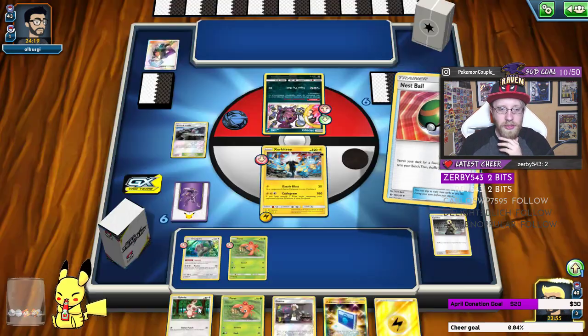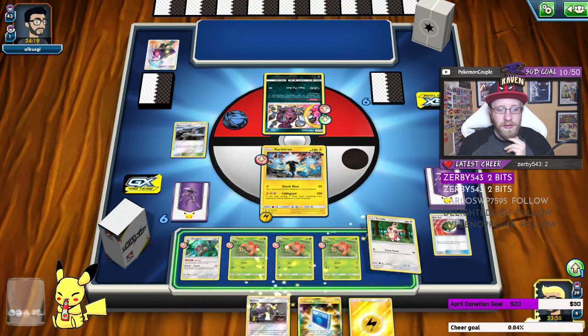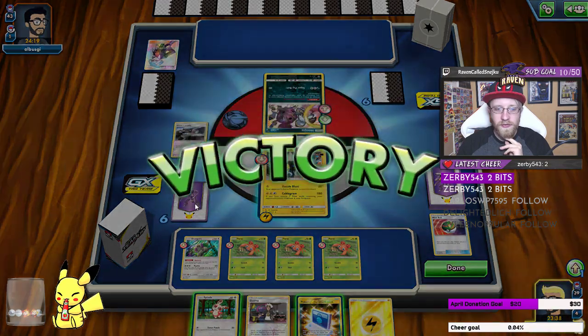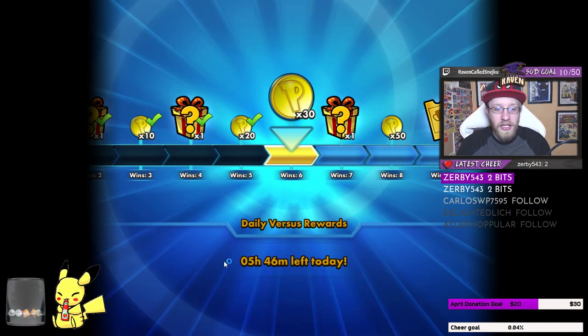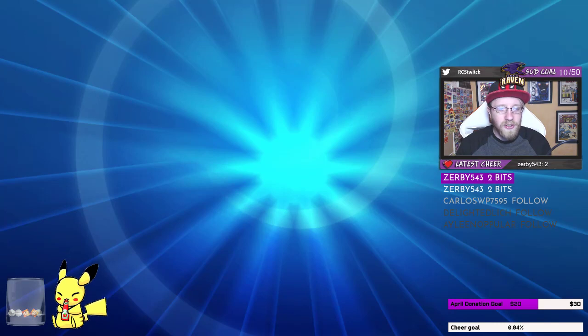Let's play Cynthia — not a bad draw. Nest Ball for another Paras, so I'll have a line of three Parases and a Spinda. Do I want to play Spinda or Tapu Lele next? I'll leave myself a one-one room for options because I don't know what's prized. Our opponent clearly knew we were playing Parasect — the game went to a blue screen for a second, don't worry, I'm working on it.